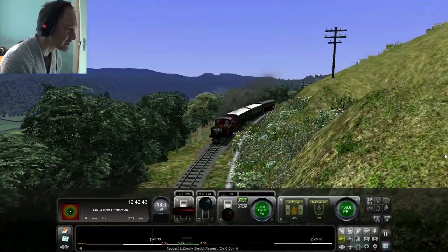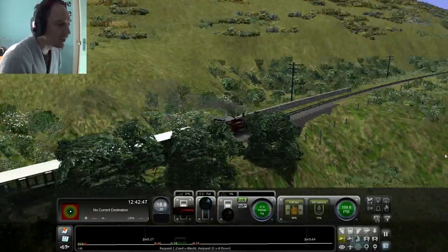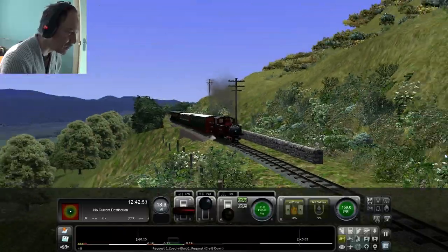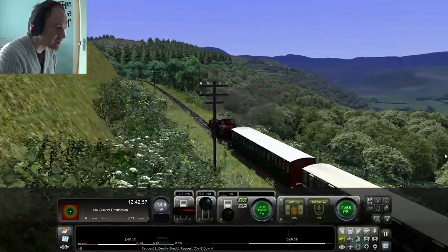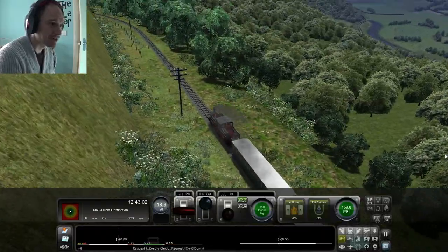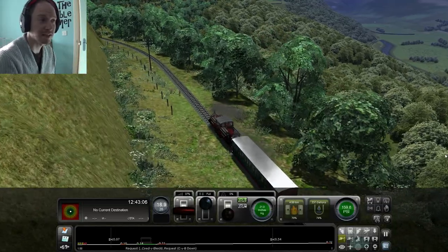I cannot get over just how detailed this route is and how well put together it is. It's absolutely stunning what they've done with it. Even down to the fact that there's a fence around a road down there — most people wouldn't even bother putting that in. I don't think there's any railway down there, so it's definitely a road.